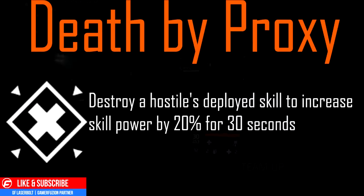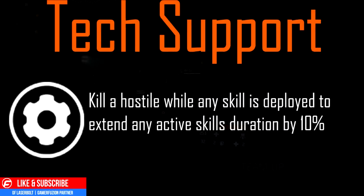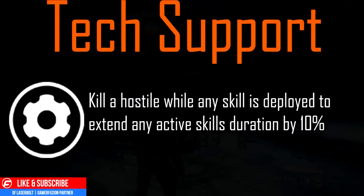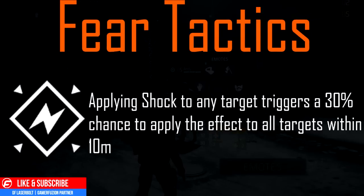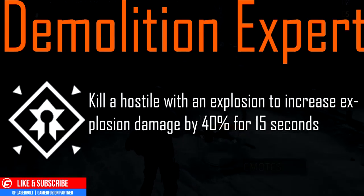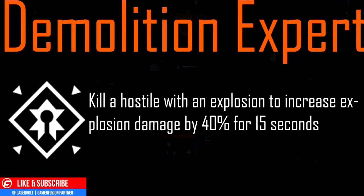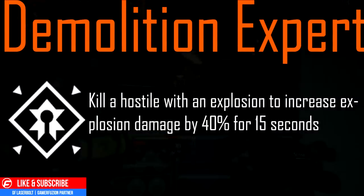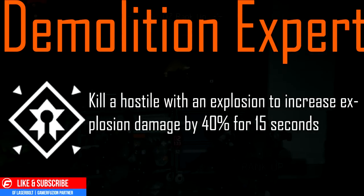Next, Death by Proxy: destroy a hostile's deployed skill to increase skill power by 20% for 30 seconds. Next, Tech Support: kill a hostile while any skill is deployed to extend any active skill duration by 10%. Next, Fear Tactics: applying shock to any target triggers a 30% chance to apply the effect to all targets within 10 meters. Finally, Demolition Expert: kill a hostile with any explosion to increase explosion damage by 40% for 15 seconds. That concludes the tech column.